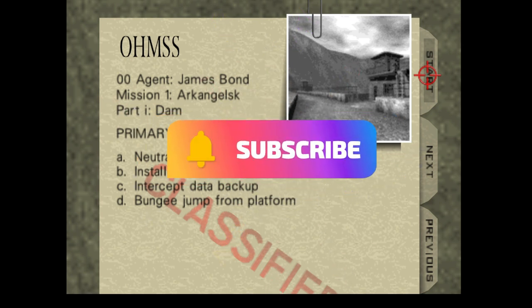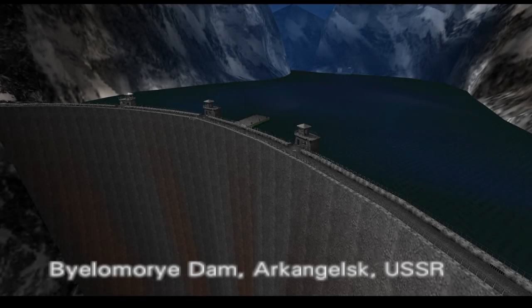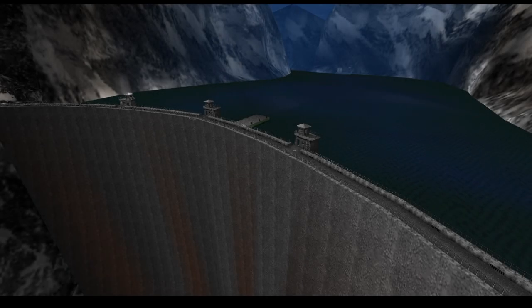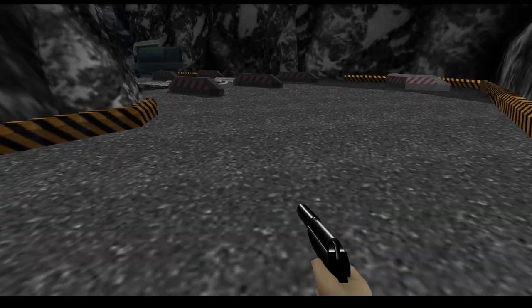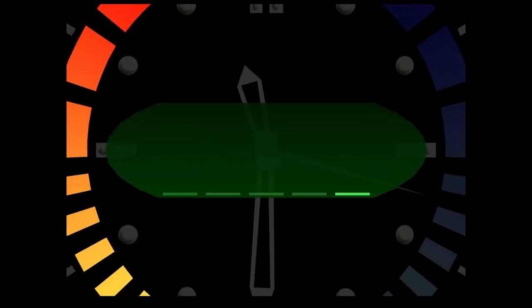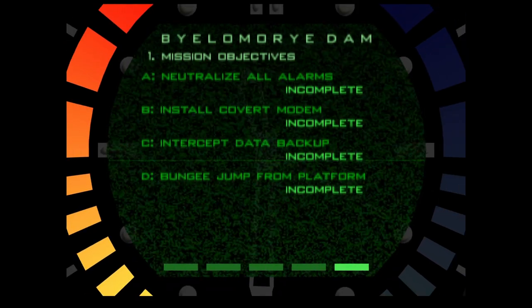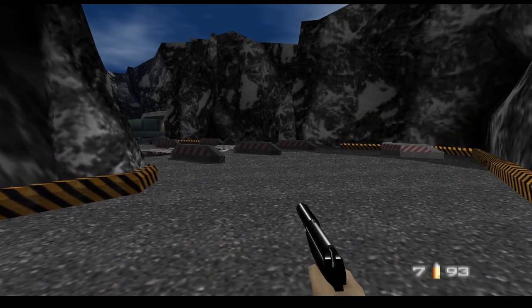Hey YouTube, what's going on? Hope everyone's having a great day. Today Xbox Game Pass just dropped 007's GoldenEye, so we are going to be taking a look at the first mission. I'm going to be showing you guys how to beat this on hard. Our objectives are: neutralize all alarms, install the covert modem, intercept data backup, and bungee jump from the platform. Let's do it.